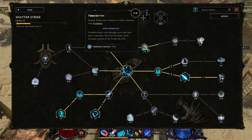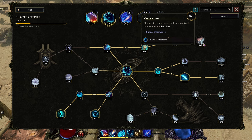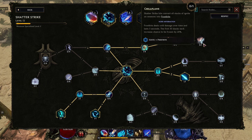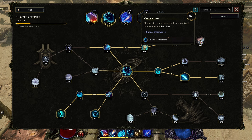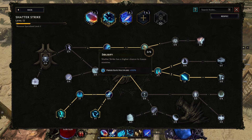I went with Frost Beaten — Shatter Strike has a chance to inflict enemies with Frostbite, which deals damage over time and increases the chance to be frozen by 20 percent. There's also Razor Ice, which penetrates cold resistance and helps a lot with bosses. We might also use a node where Shatter Strike converts all stacks of Ignite on enemies into Frostbite, increasing freeze chance.